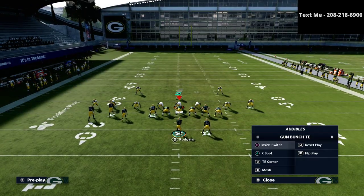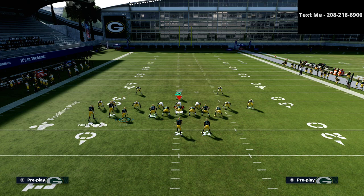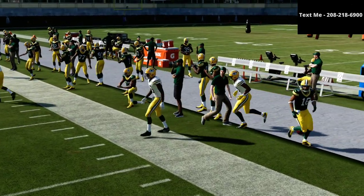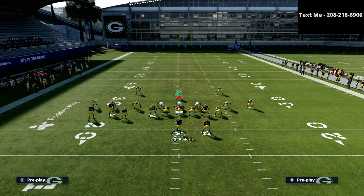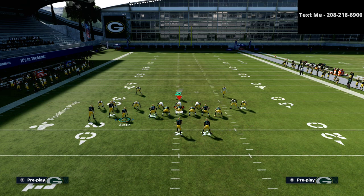That's why I like tight end corner here. What we're going to do is smart route the circle receiver, streak the X receiver which is the tight end, and put the running back on a flat route or an option route. On the left side I'm running a simple curl flat concept. As you can see, this is an easy read against cover three — it's really good against cover three. It's also good when people start overplaying the crossing routes and have better outside protection to defend that crosser — that's where tight end corner really does a great job.